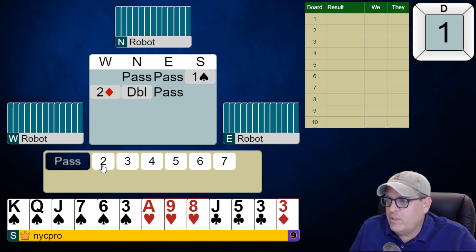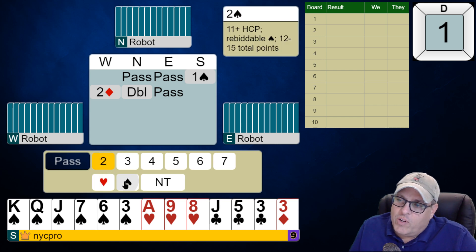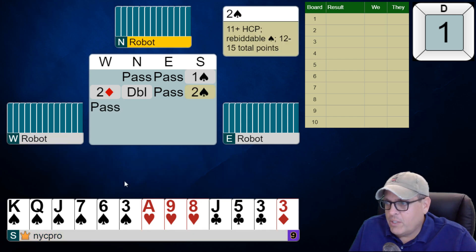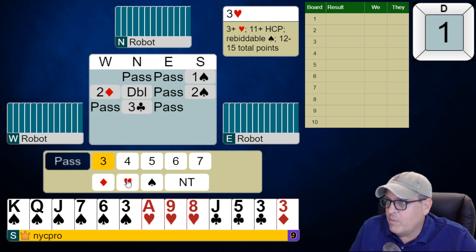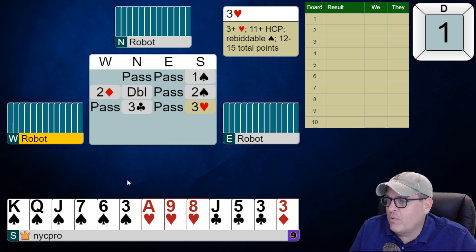We have an 11-count but we have a six-card spade suit. Our partner's making a negative double showing four hearts. We're just going to rebid our spades. Partner's three-club bid should just be natural-ish. What are we supposed to do here? I've already shown a six-card spade suit — I'm just going to bid three hearts and show three hearts.